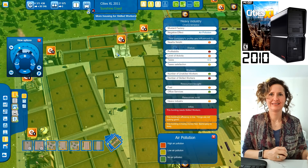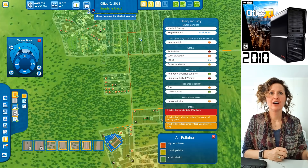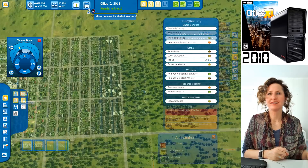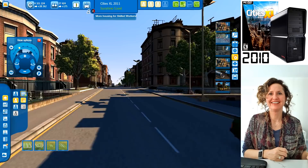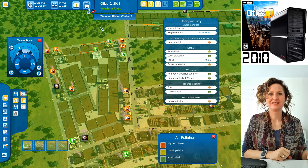You're still having issues with unemployment. The medium density industry needs more skilled workers as well. Let's build a bunch of medium density skilled worker housing over here. That's going to house a real lot of skilled people. Look at how busy it's starting to feel — they're starting to get happier now.